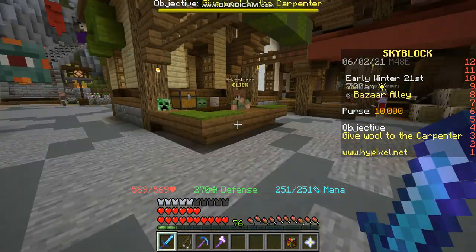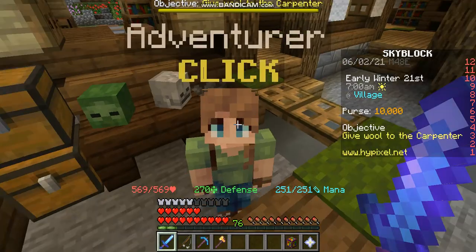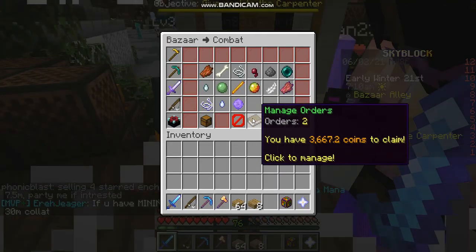The basics of it is just you go around to NPCs, buy stuff for cheaper than it sells in the Bazaar, create a sell order in the Bazaar for it, and then you just make lots of profit.